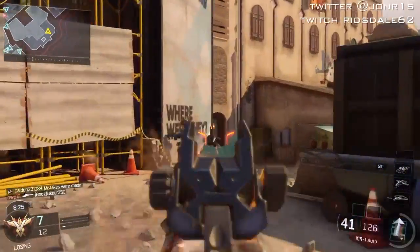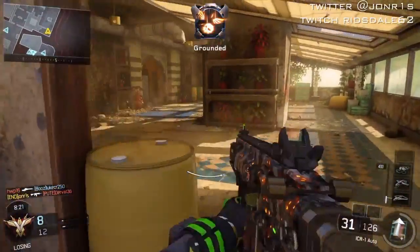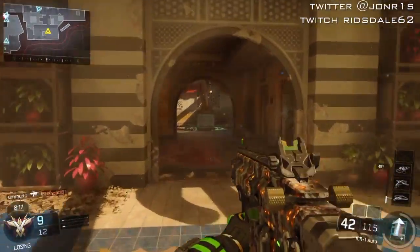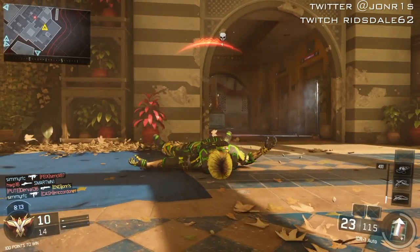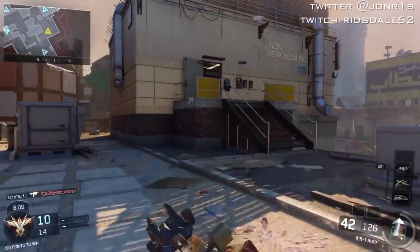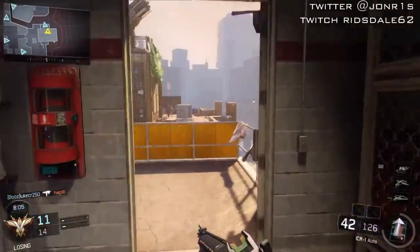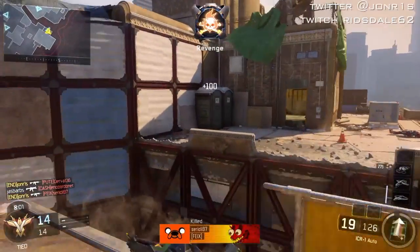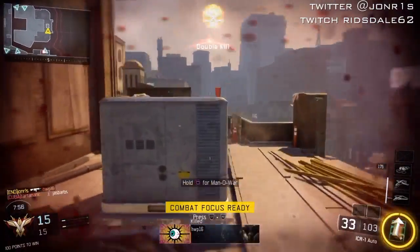As you can see I've got a really cool war-torn looking camo on the ICR, and I'm rocking my streaks — the UAV, the Wraith, and the Hater. I'm also using Seraph and her special ability, Combat Focus, so I can get streaks quicker. It's a really good one to use if you want your streaks fast.